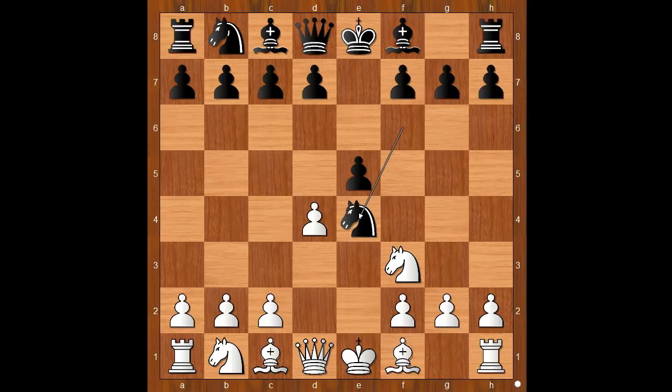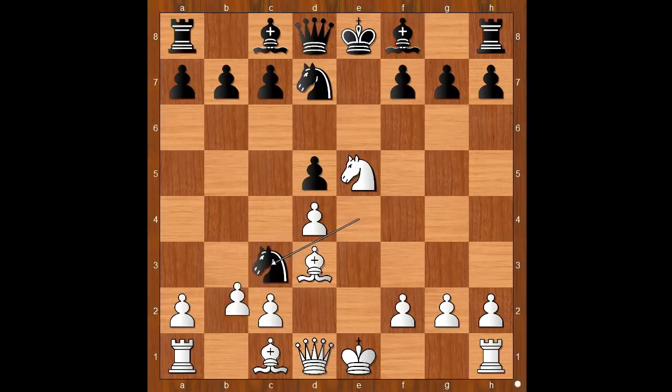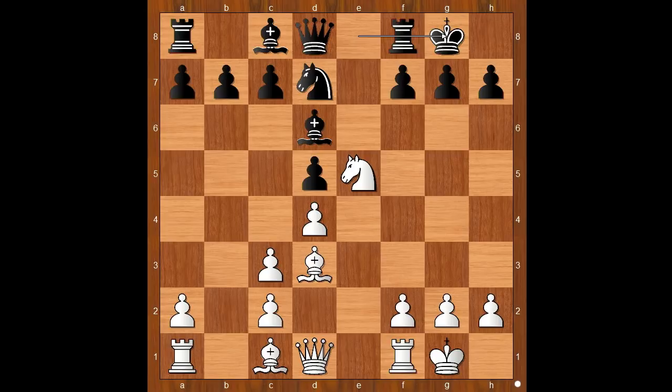Knight takes on e4. Bishop to d3. d5. Knight takes on e5. Knight to d7. Knight to c3. Knight takes on c3. Pawn takes knight. Bishop to d6. And both players castled kingside. This popular line has been seen many times in the past.